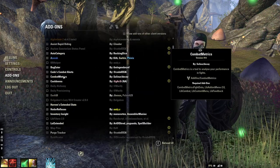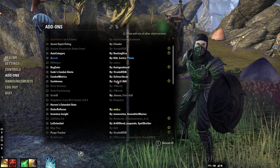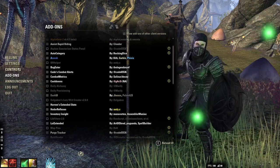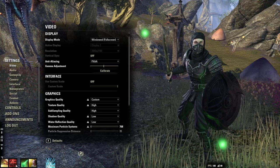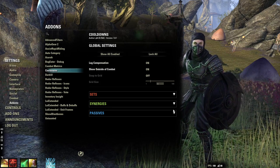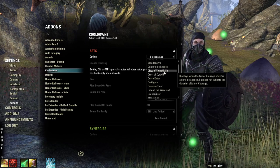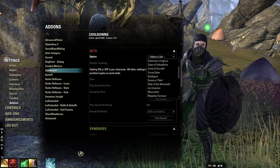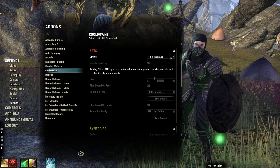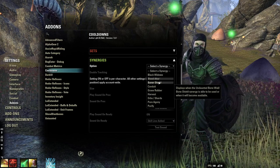Next one is Cooldowns — Garrett made this add-on, he comes in the stream every once in a while. It's a really cool add-on that tracks your synergies. It tracks by set — so Bloodspawn, Jorvuld's, and pretty much every set. I have everything pretty much default, and it also shows your synergies.